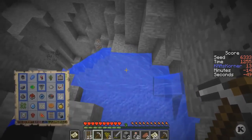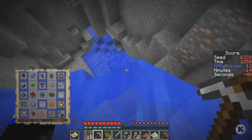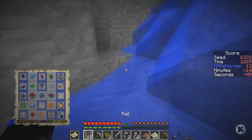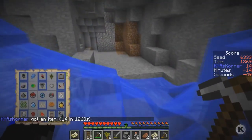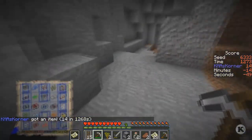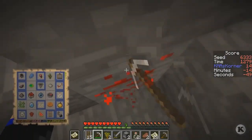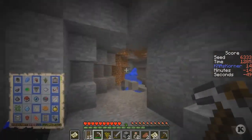Let's go down over here - yeah, what's down here? Looks like there is some lava, and guess what's right here - we got another one! So now what else do we need down here? We just need a little bit more redstone. We should be able to find redstone - there's some redstone! Let's get out of here.